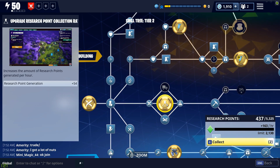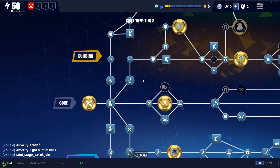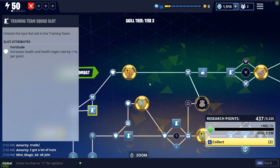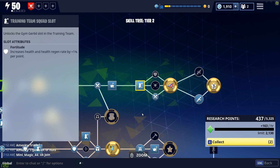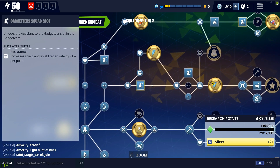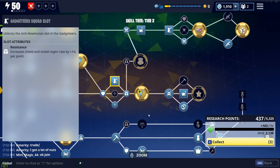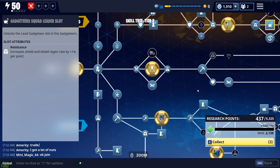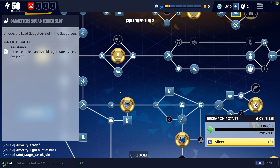Your first priority in skill tree 2 is to unlock research point generation — this is the thing that is going to gate you in the game. Once your research generation is unlocked, start working your way up the tree toward the closest survivor. There will come a point where the tree stop-gates you and requires a certain number of nodes to progress, so when that happens just start working your way down a different part of the tree to the next survivor.